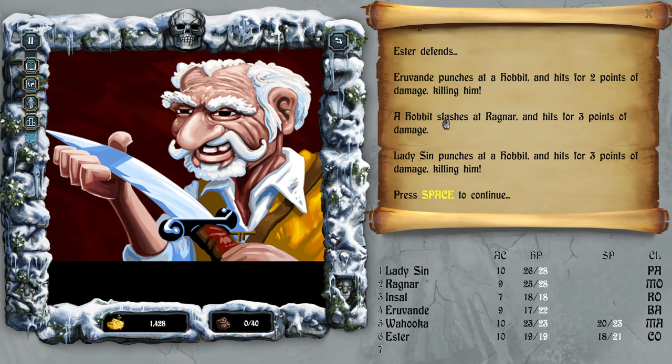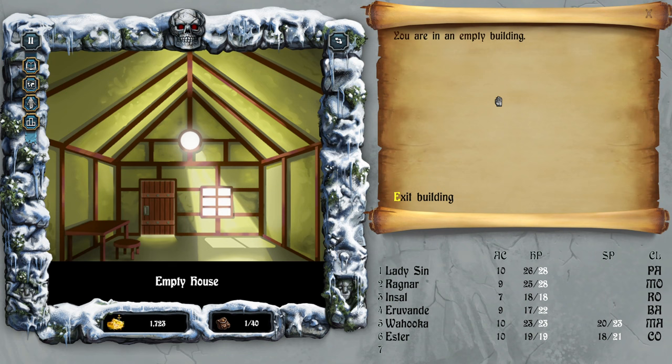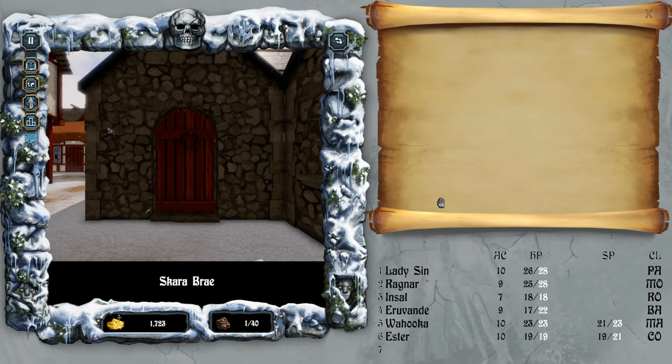Am I even being hit? He slashes at Ragnar for three, and Irvandi got hit as well. Each character receives 35 experience points of valor and battle knowledge. The party receives 295 pieces of gold. The party finds a torch — what an awesome treasure.